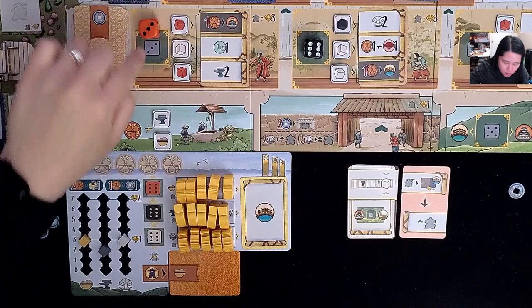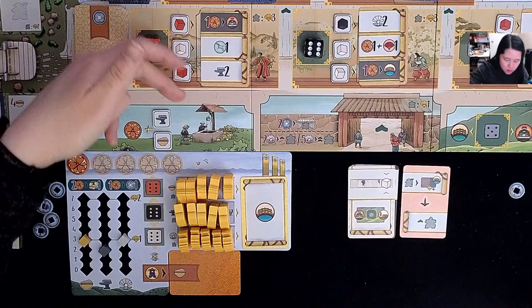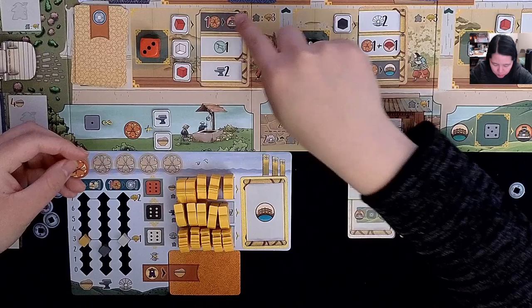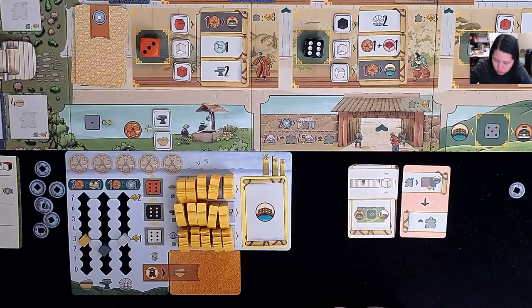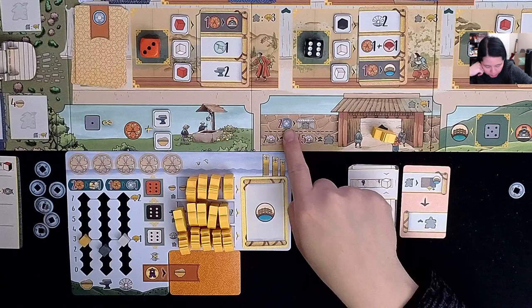With this three, I'll place it here. There's no difference in values, so I don't gain or lose coins. This is a red die, and I see two red die icons — I get to do both actions. I'll trade one daimyo for an action in the castle. I'll place one of my workers at the gate, paying two coins to do that.